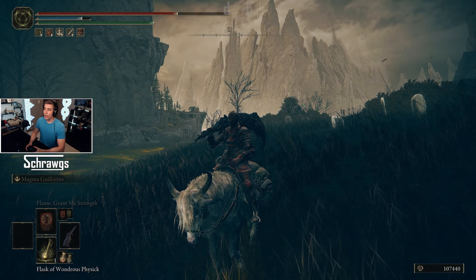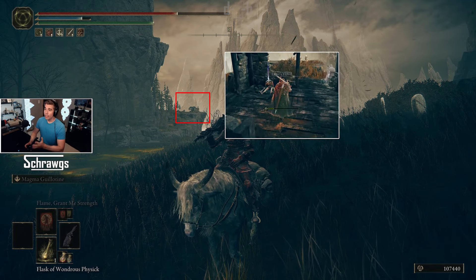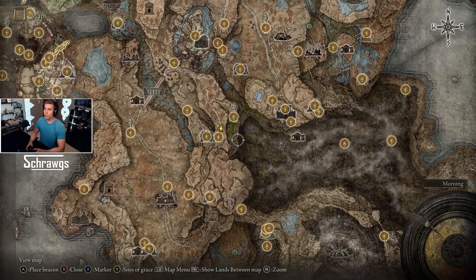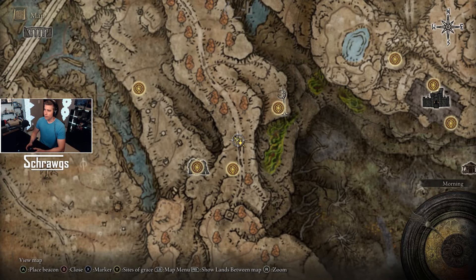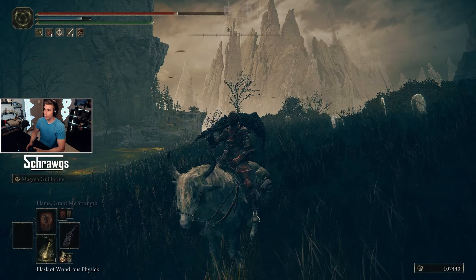Before we get started, in case you don't have the Talisman of the Dread yet, it is fairly straightforward to get. It's located in that shack you can see behind me — it's on a corpse you can loot. Looking at the map, it's this Elder's Hovel. From the Castle Front site of grace it's a pretty quick run — just make your way down the hill and continue along this path to grab it.